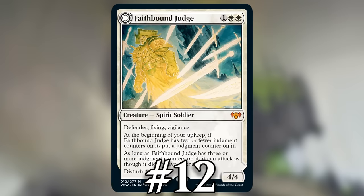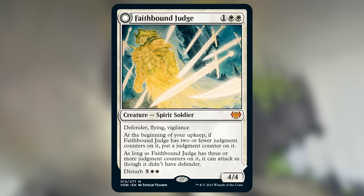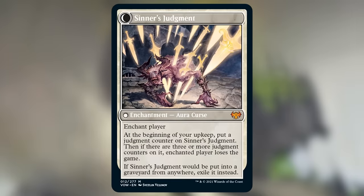Number 12: Faithbound Judge. The biggest problem is that it just takes a lot of time and your opponents will definitely see it coming, so they're going to try their best to stop it. To make someone lose, you need to get it in your graveyard, cast the back side Sinner's Judgment for 7 mana, and then wait three turns for it to get counters on your upkeep, at which point the cursed player will lose the game.